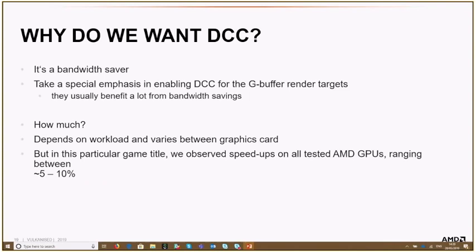For this game title, we observed speedups on all tested AMD cards, ranging between 5 to 10%. Of course it varies — it depends on the workload and on the particular card. But for this game title it was quite beneficial, so it was really a nice win to get DCC enabled.